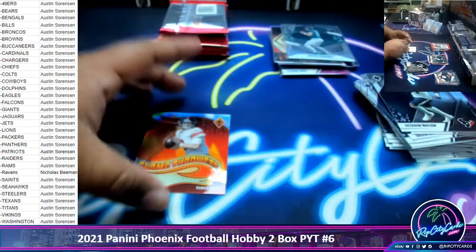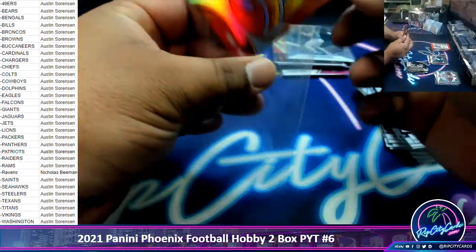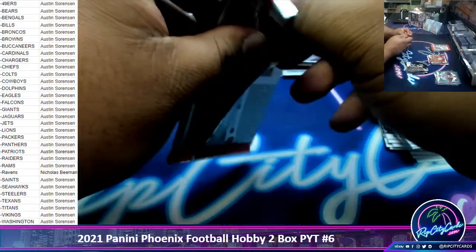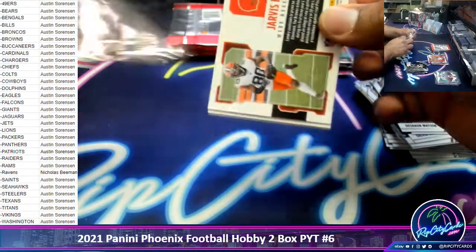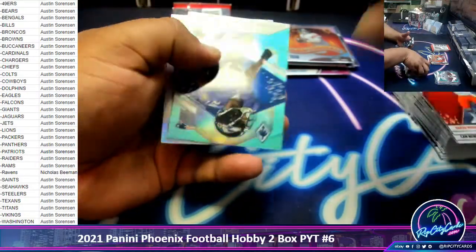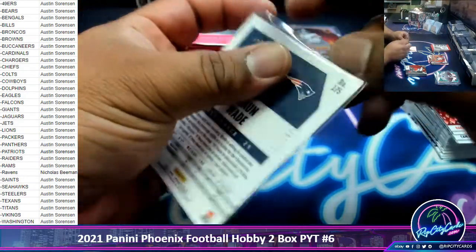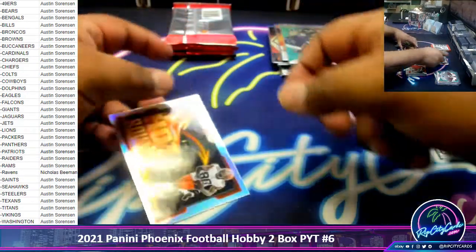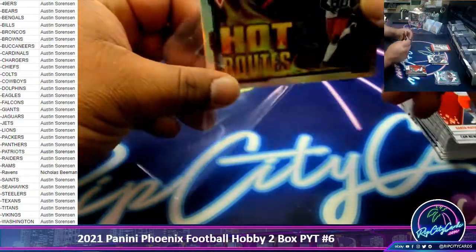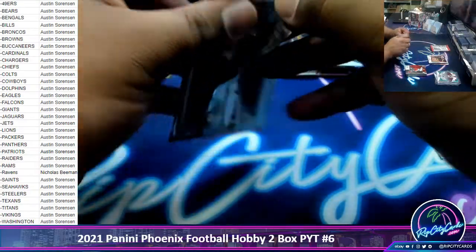Not bad. Danny Dimes, Giants silver. Sean Wade to 150, rookie Patriots. Jarvis Landry Browns hot routes silver.